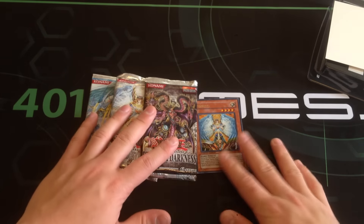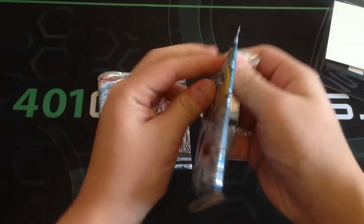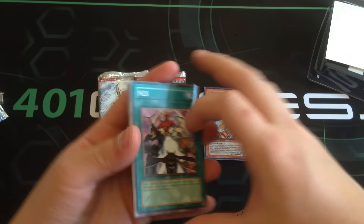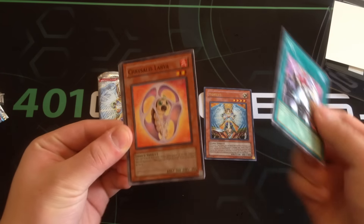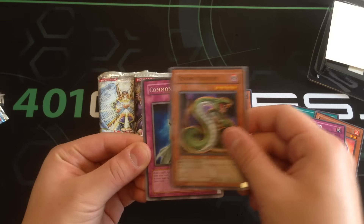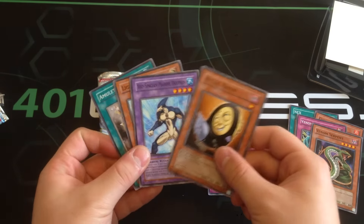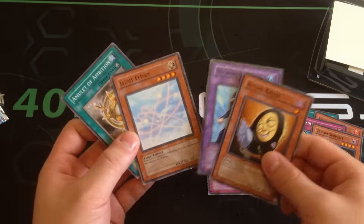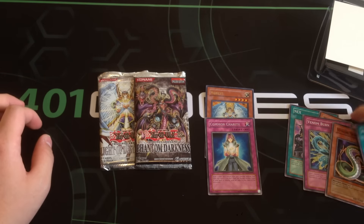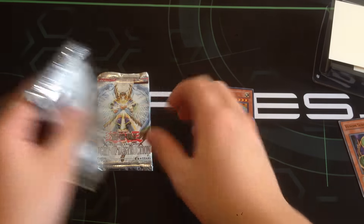Going with Tactical Evolution first. No idea what to expect, but let's at least pull one foil because I'm not really good at pulling foils on these packs. We got Necks Chrysalis Larva, Venom Burn, Lemon Serpent, Common Charity, Ritual Raven, Neospatian Marine Dolphin, Light Effigy, and Amulet of Ambition. Pretty cool.